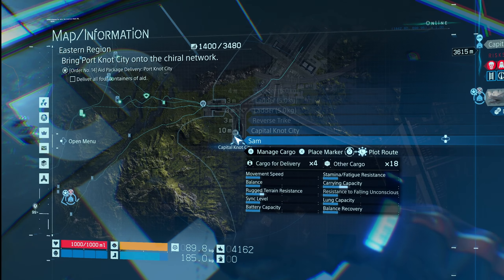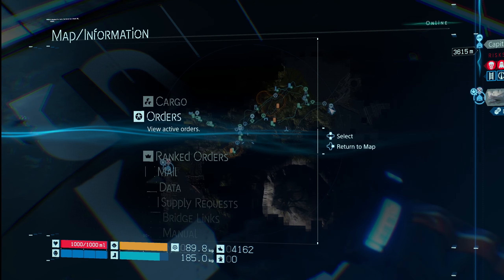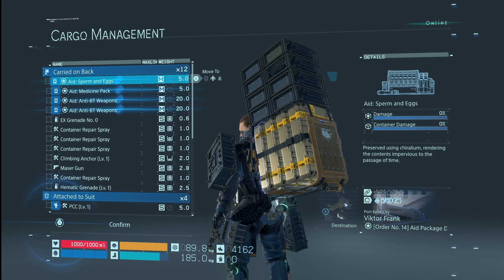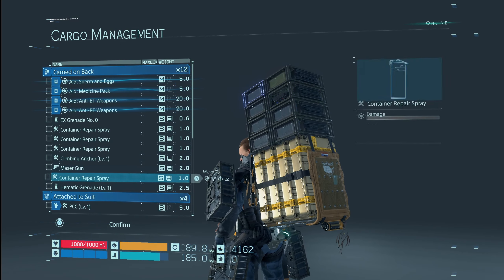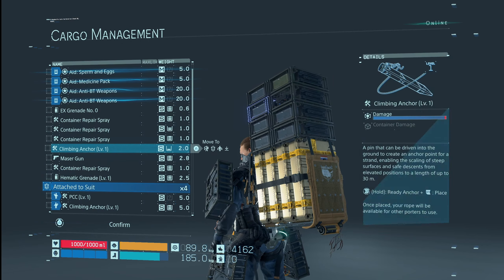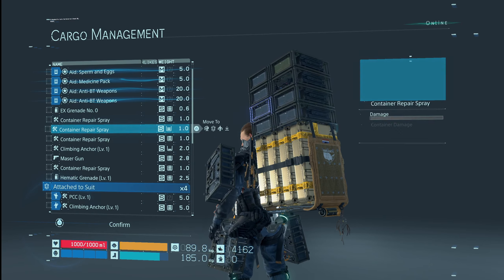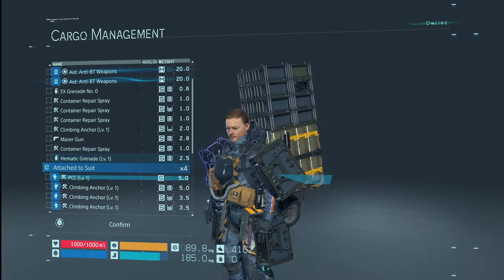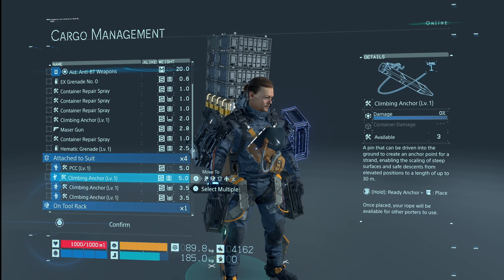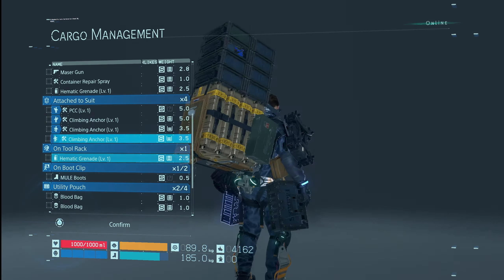We're headed out on quite a long journey, all the way to Port Knot City. Let's just check what we have on hand. We've got our new maser gun in case we run into mules, container repair spray which doesn't take up that much weight, and three climbing anchors.